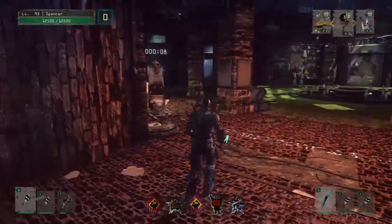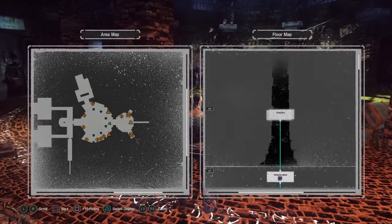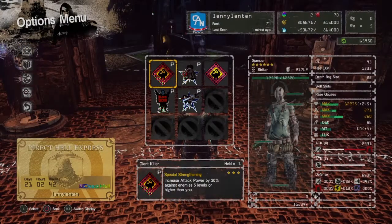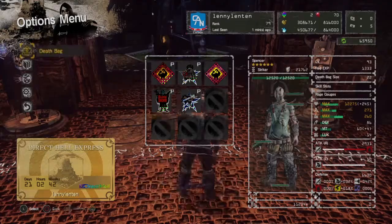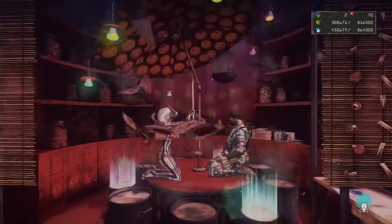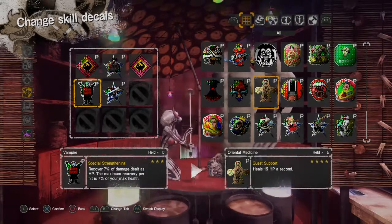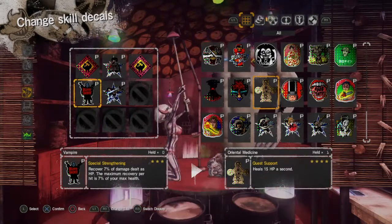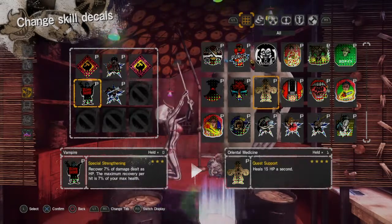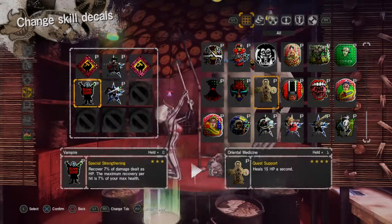What's up, Lenny Lantan here. Today we're going to the 50th floor. Look at that Tengoku — I'm coming for you. First, I'll start with our decals. We got Giant Killer and Vampire. I was actually debating on whether I should put Vampire or Oriental Medicine. I kind of want the recovery seven percent, since I can hit and get way more health back, but I'm just gonna go with Vampire.